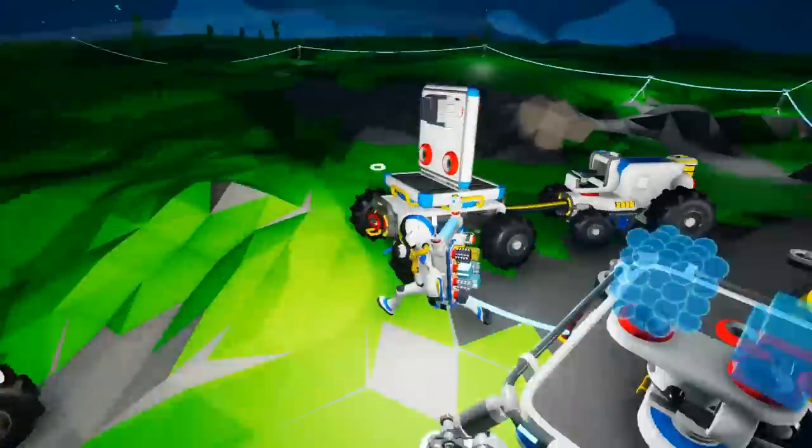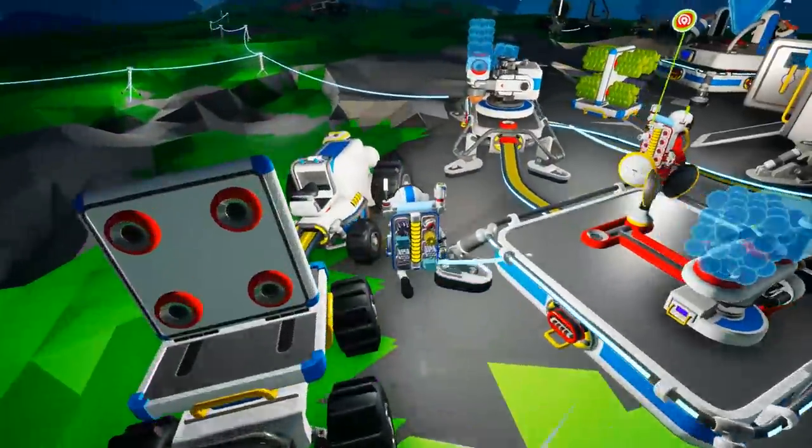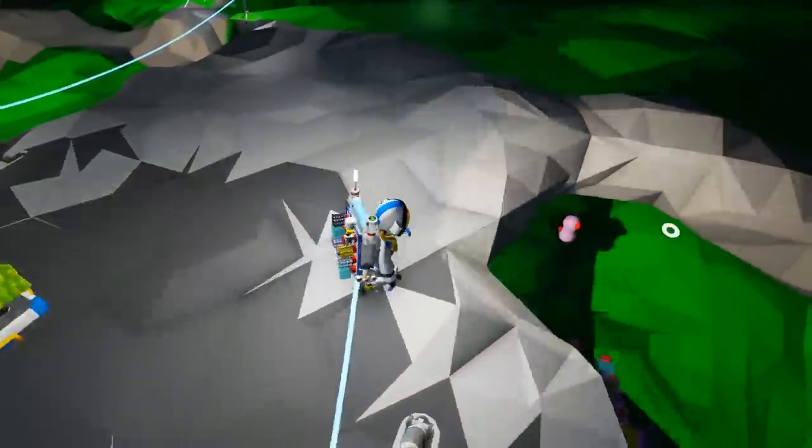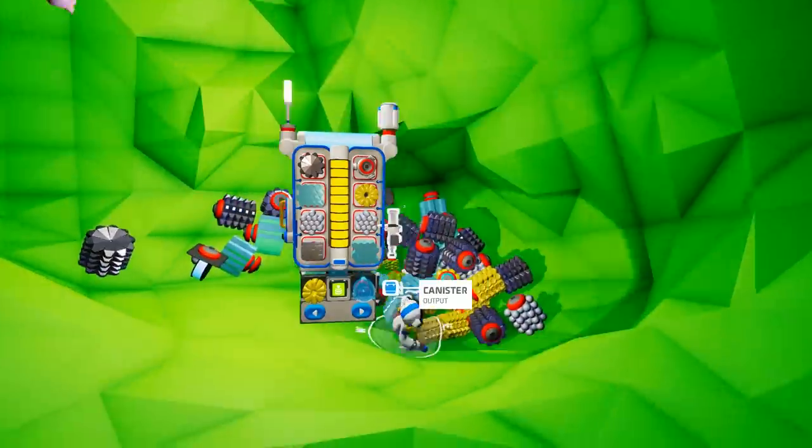Here goes — I'll put some storage in the back for you. That's how I'd recommend putting a generator on the front, just so you've got a power generation option. Wait, wait — I fell into the crash hole.